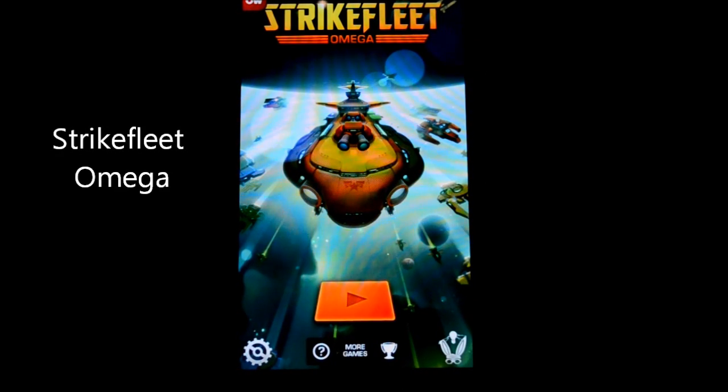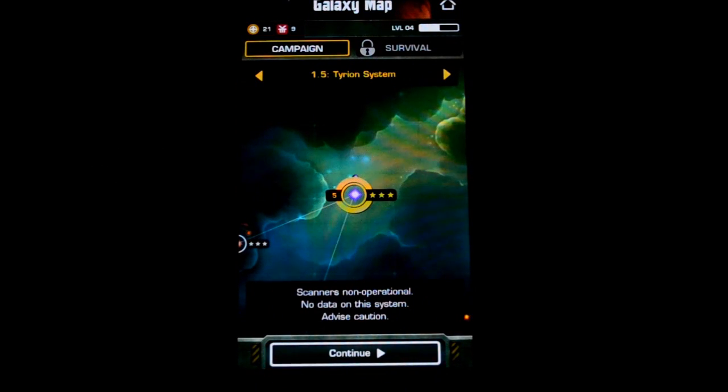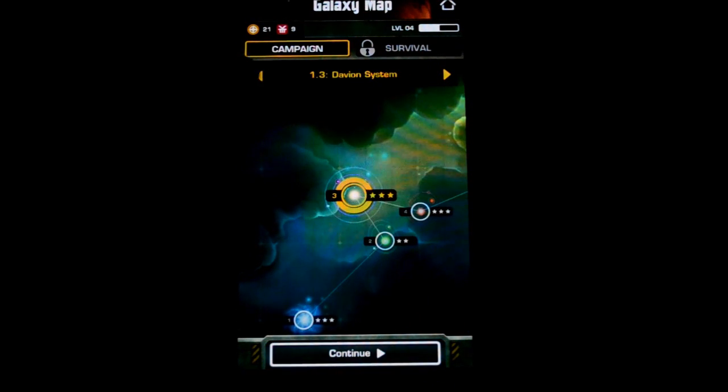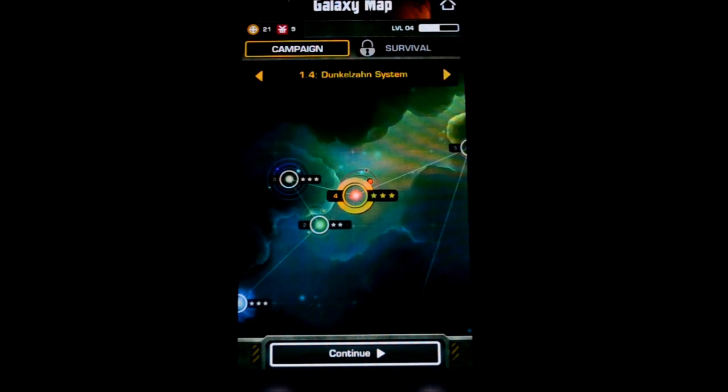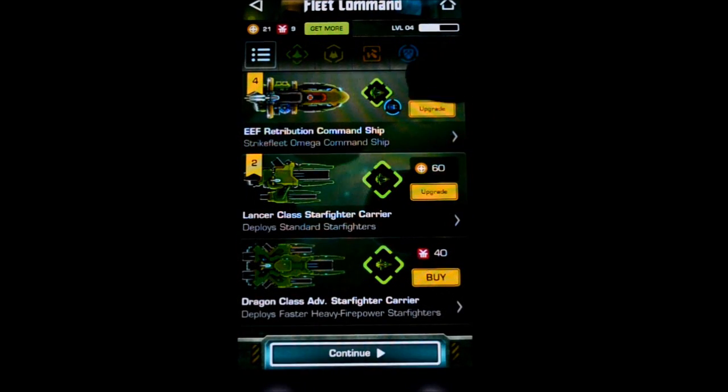The first game I'm going to show you today is called Strikefleet Omega. This is a strategy game — very interesting. So right here is going to be your menu system. This is where you're going to upgrade your ships. It's set in space in a futuristic time. These are different sectors you can go to, so let me just pick one and click Continue.